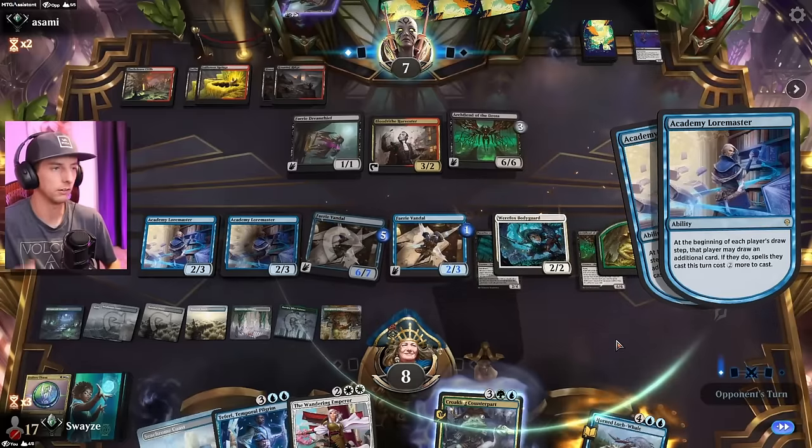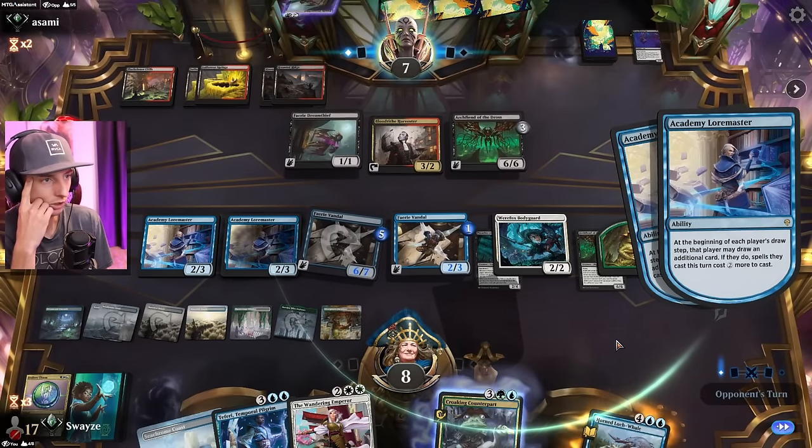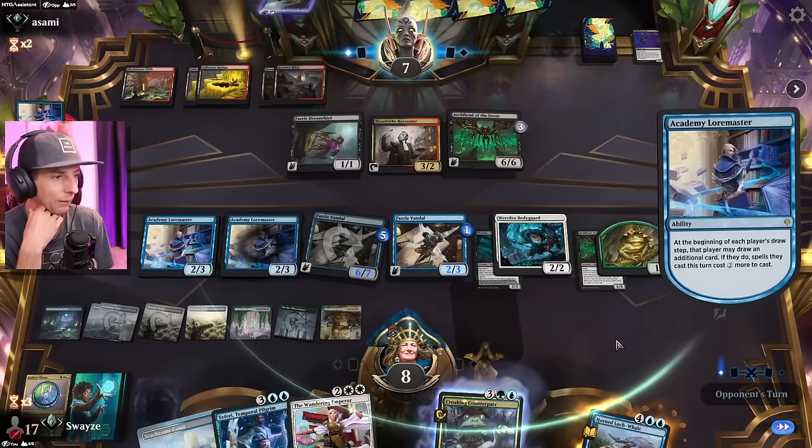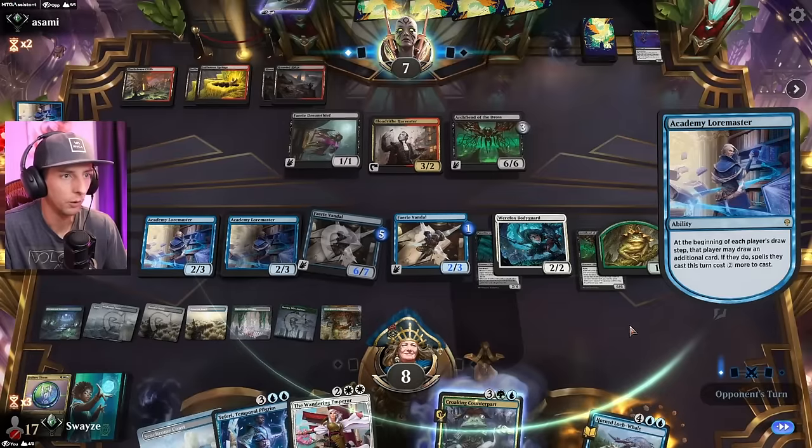And it will also entice them into swinging into us with the Archfiend, and then we'll kill it with the Wandering Emperor. That seems like a pretty solid idea. Because if I just leave this back here, there's no way they're going to attack with it. So let's give them that option to swing through and feel a little bit more secure, so we can surprise them with our Wandering Waifu.